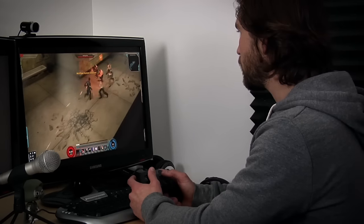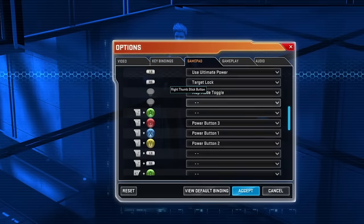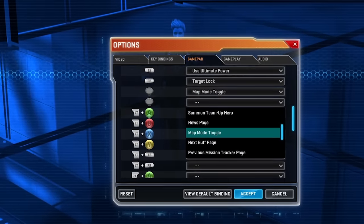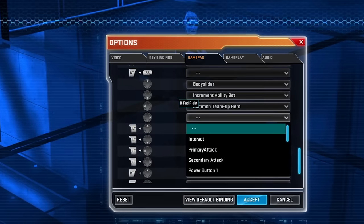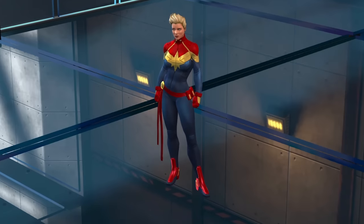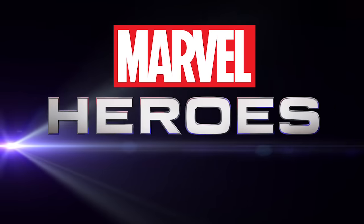You can switch between the mouse and keyboard and the controller at any time. We've added a new tab to the options menu called gamepad options. You can assign any button to almost any command in the game. Use the right stick to scroll down to the option you want, and using the cursor, select which controller bind you want changed. Thanks for watching and be sure to check out Marvel Heroes 2016 with the controller.